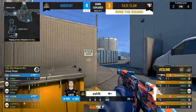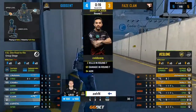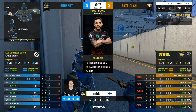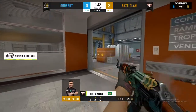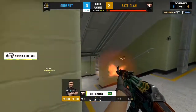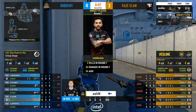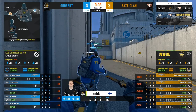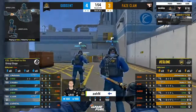Phase notch a third consecutive round, building into this game and already up a map in this series. In the Road to Rio, Phase are at the top of the group at 4-and-0, with Godsend right behind at 3-and-1. A loss in this series would drop Phase next to G2 and Copenhagen Flames, who both sit at 3-and-2.